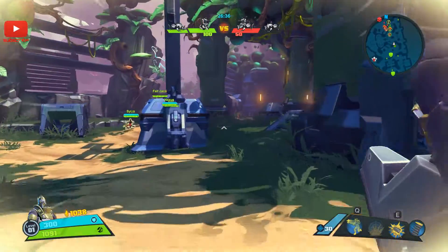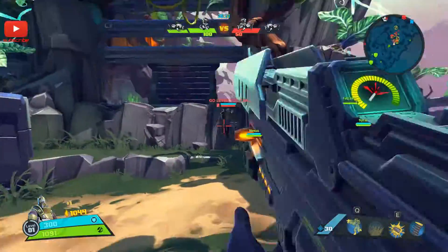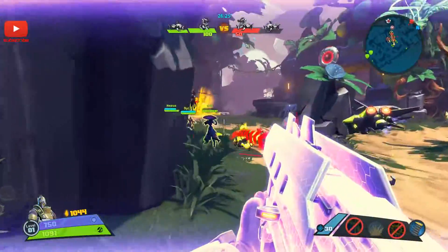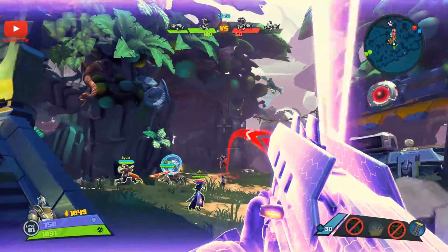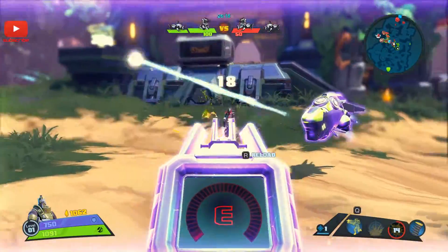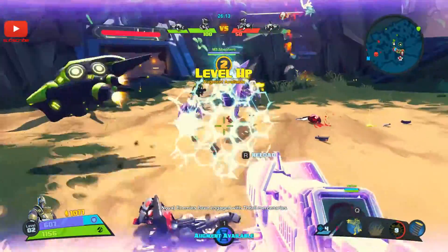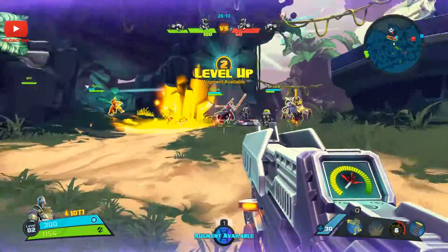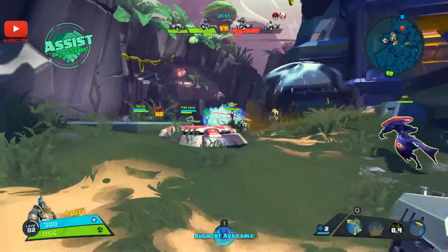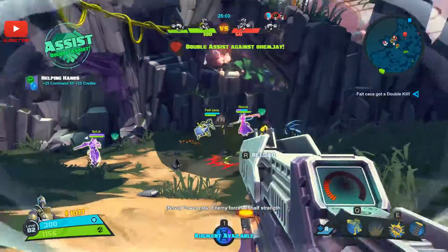Right, let's protect these guys — get out in front of them. Get a grenade out. Level up! Got him. Any more for any more? Power play — enemy forces at half strength.